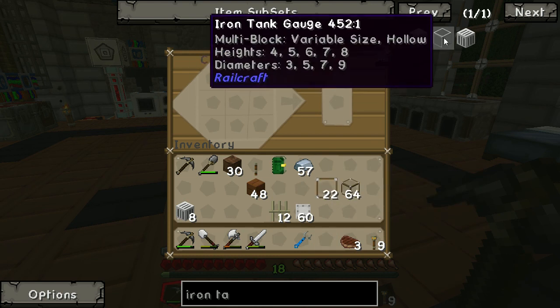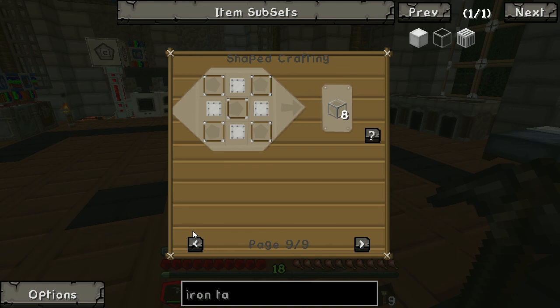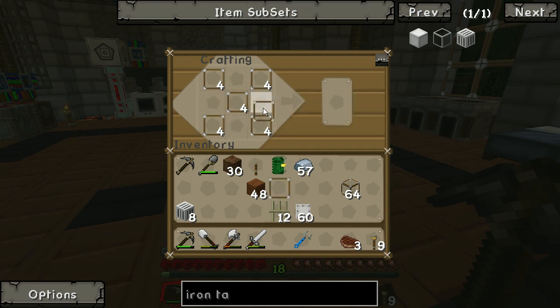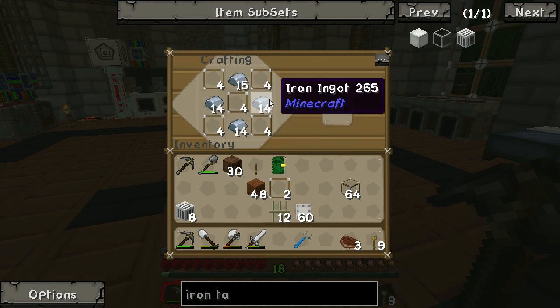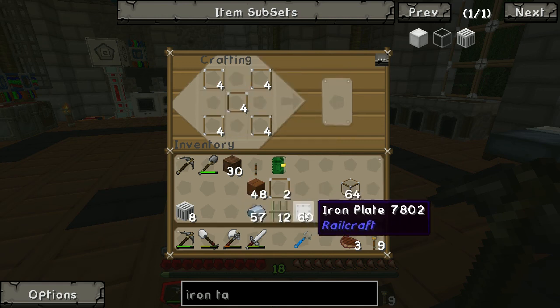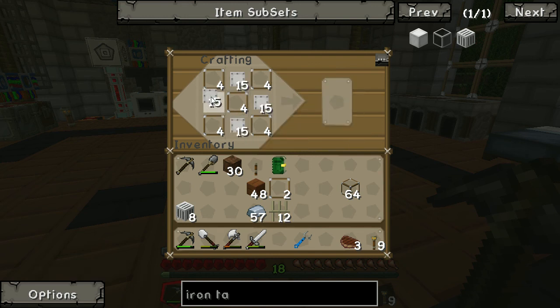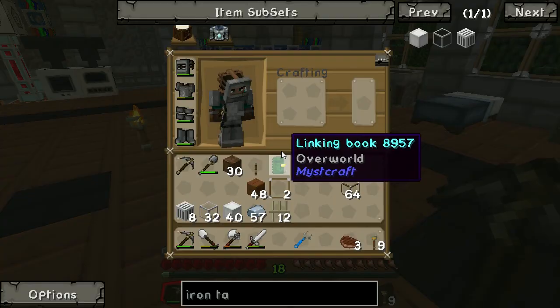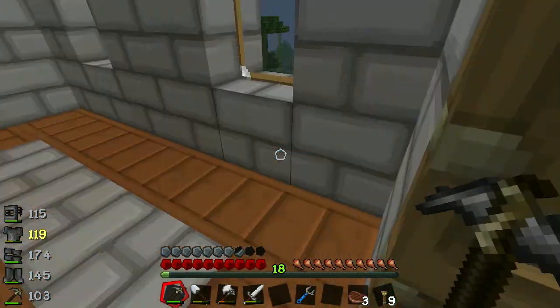I'm not sure exactly how many tank pieces we'll need, but let's make as many as we can. We'll take 32 of those and 40 of these. I'll head over and knock up a big crafting bench over there.